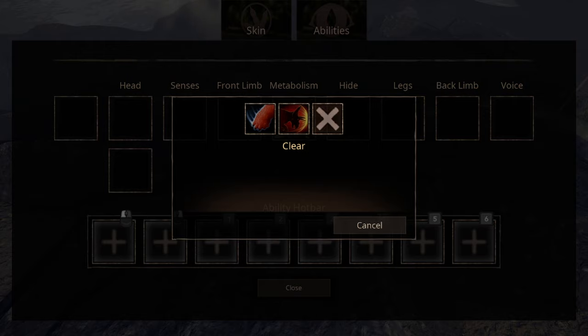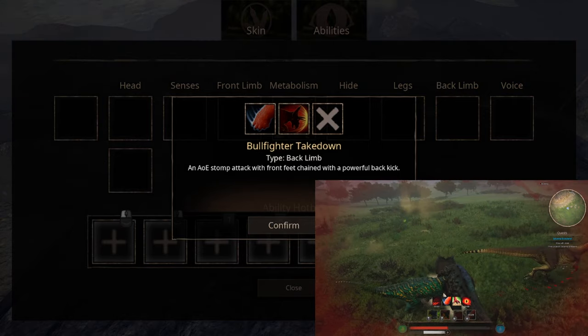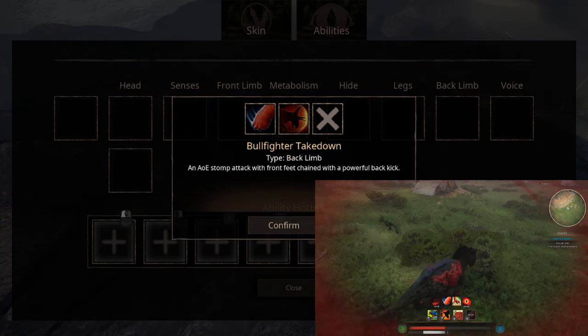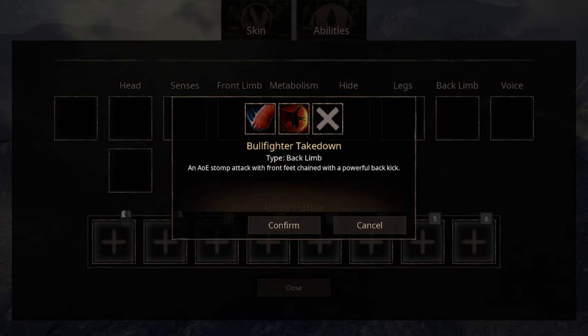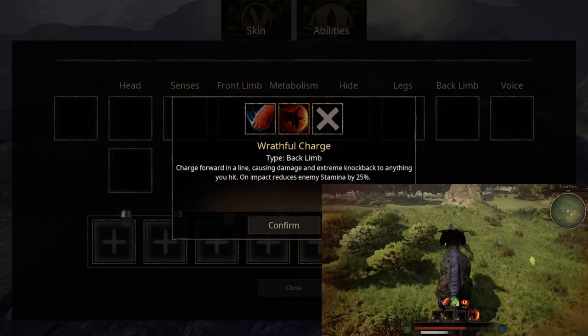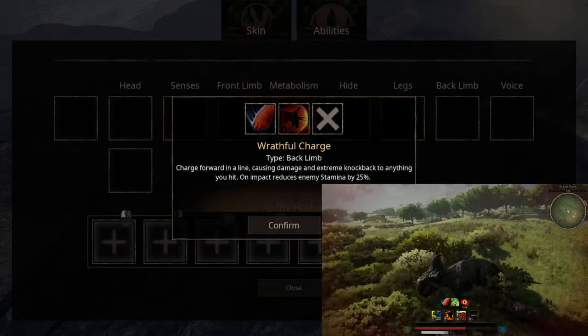For Backlimb abilities, we have two options. The first is Bullfighter Take Down — it is both an AoE attack with a back kick, which is nice considering we don't have any other attacks facing backwards. The second ability is Fragful Charge. I'll give you 10 seconds to figure out what that does. In addition, it deals quite a nice knockback.